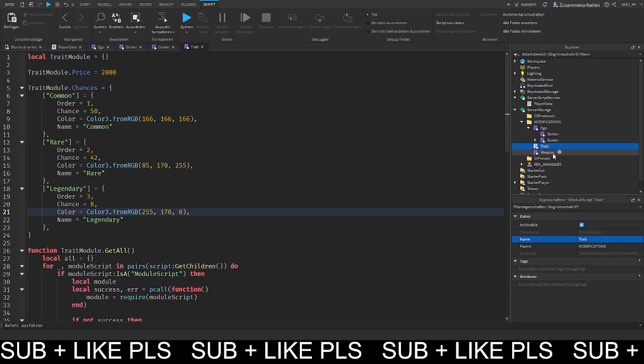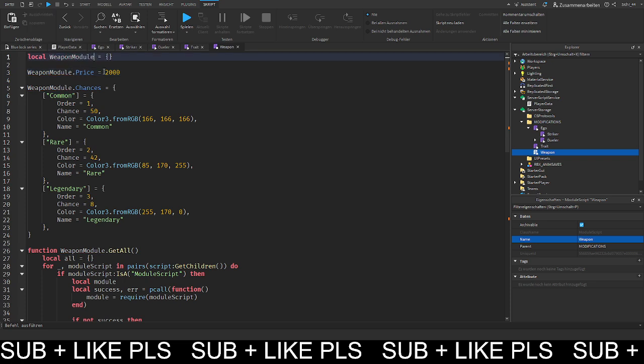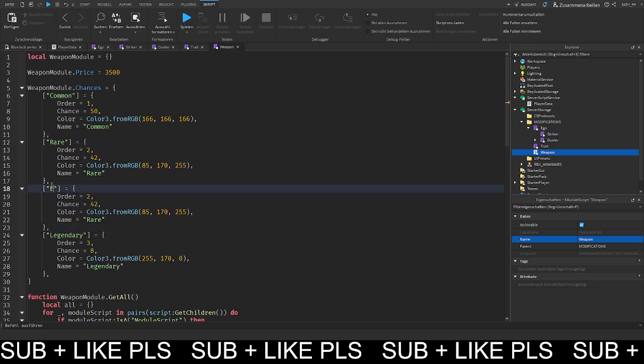Then copy and paste into 'weapon', renaming everything to 'weapon_module' and setting the price to about 3500. For the weapon module I'll add a new rarity called 'epic' with a purple color. Setting the chances: epic at 15% with order 3, legendary at order 4, rare at order 5, common stays at 50%, and one at around 30%. That's the weapon module all set up.